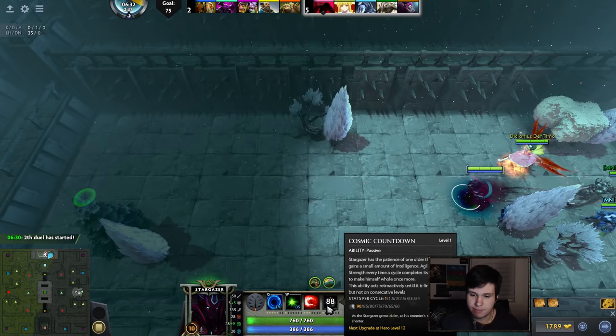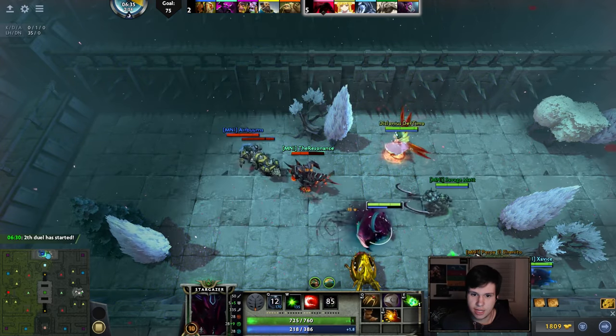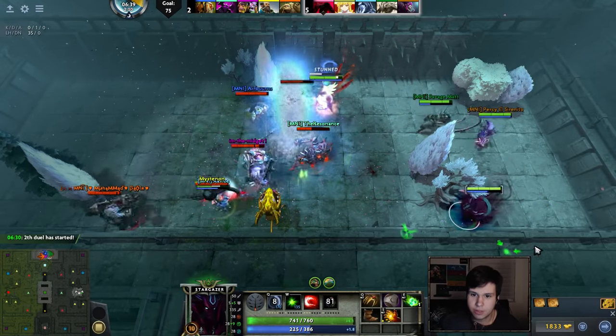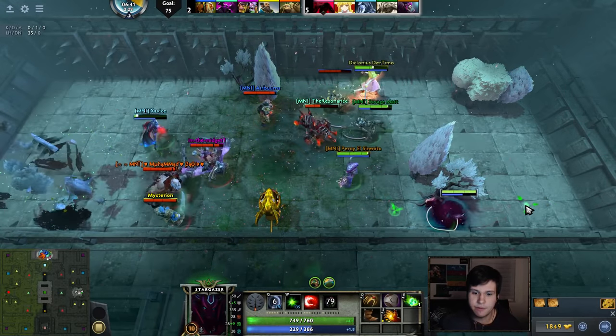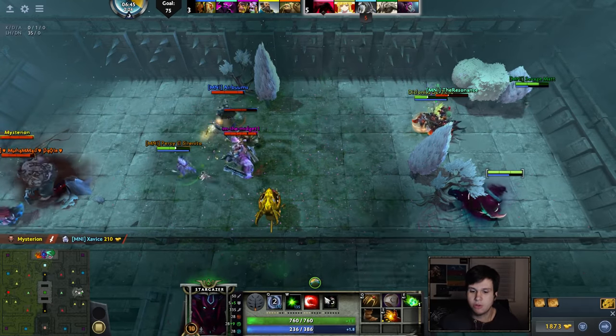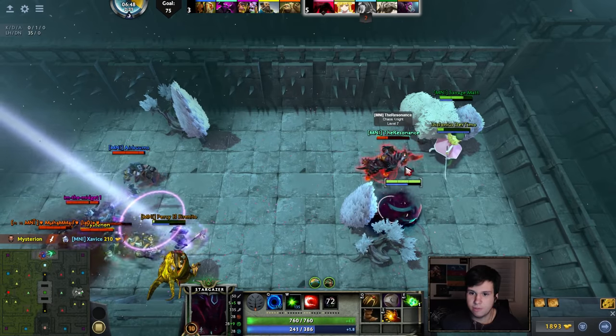Everything she does is based on her stats, and her ultimate works on a cooldown. Every time the cooldown is ready, I gain bonus stats. Currently I have stats per cycle: 1.